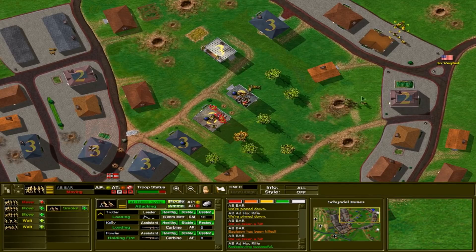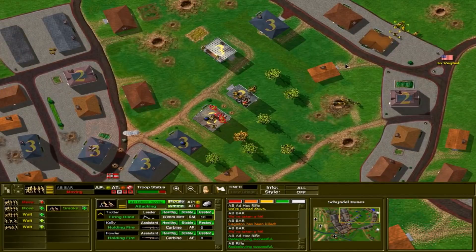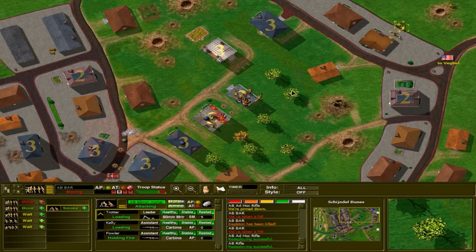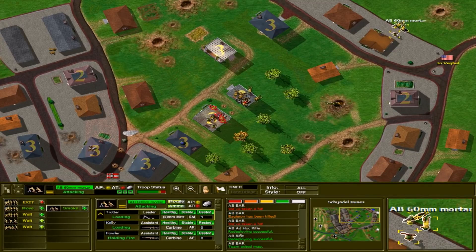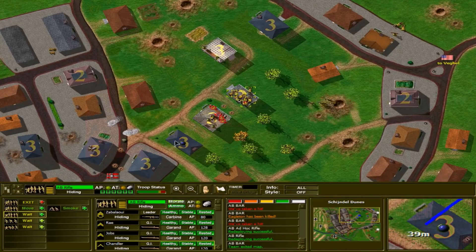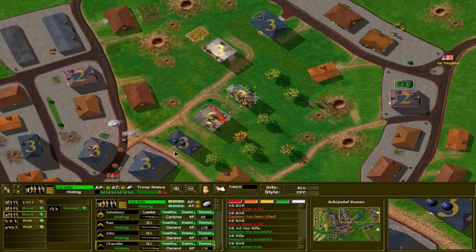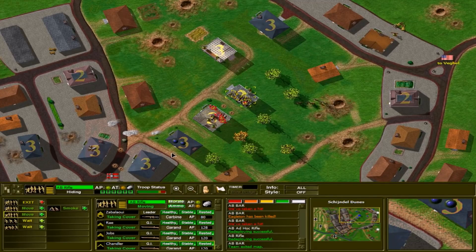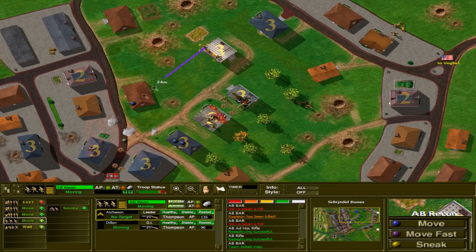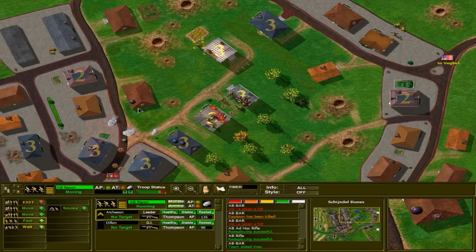The briefing says the Germans have substantial forces in and around the dunes. My assumption is these dunes are a strategic position overlooking the highway the Allies need to advance north to get to other towns. As part of Market Garden, the Allies are advancing an entire Army Corps up a single highway. So if the Germans positioned anti-tank guns in these natural defensive positions overlooking the highway, they could much more easily disrupt the advance of any forces moving up, and these dunes could potentially delay the advance substantially.